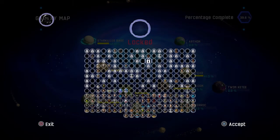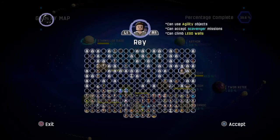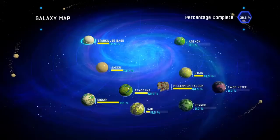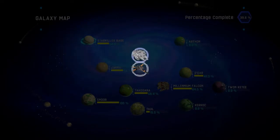Let's just pick Rey — Rey Resistance — because she has a lightsaber and stuff. And then we need to pick a vehicle, so let's just pick the Millennium Falcon, and let's get started.